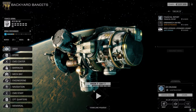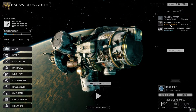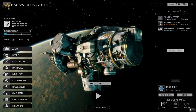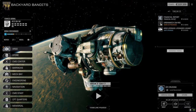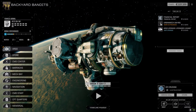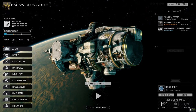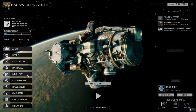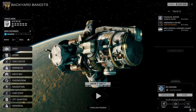Hey everybody, welcome back to the channel and another episode of Backyard Bandits. Last episode we put together the Urban Mech - it's got an ER PPC and a medium laser, so it'll run real hot. We'll get one shot from the PPC and then cycle it on and off. It's got 14 more days before it's in play. We also upgraded the Dervish - added a couple SRM4s in place of the SRM2s and took off a couple jump jets.